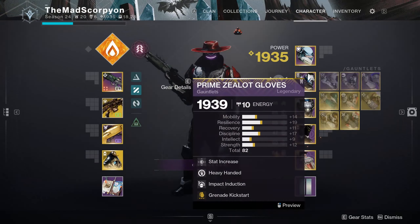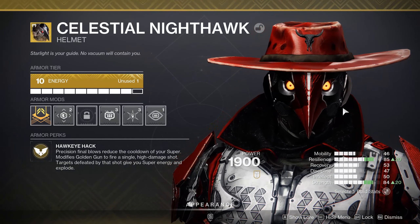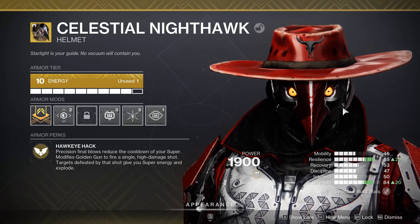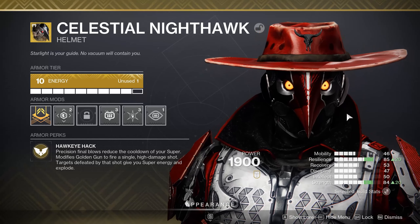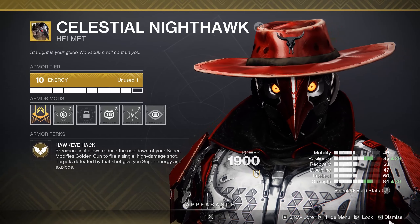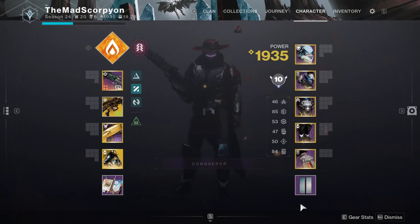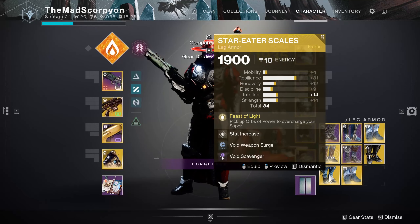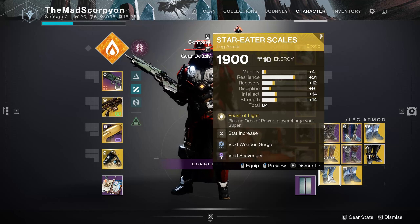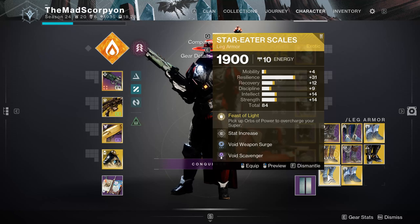The big thing of note is that it does interact with Celestial Nighthawk, converting those three shots into one larger single shot, which is pretty good because your exotic can pair and benefit from another exotic in unforeseen ways. However, one thing I can say off the bat is that it does not actually work with Star Eater Scales — I did try it, and it did not consume the Feast of Light, so it doesn't interact with that for bonus damage.